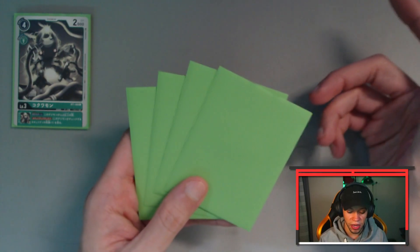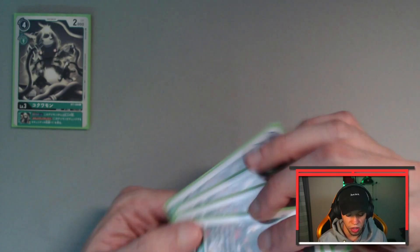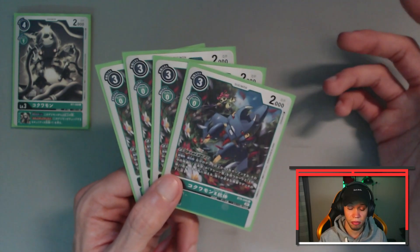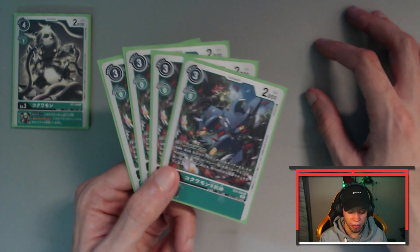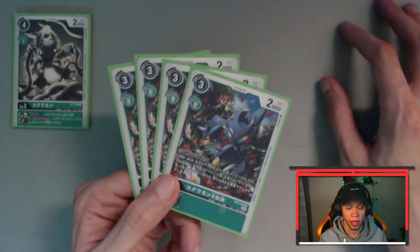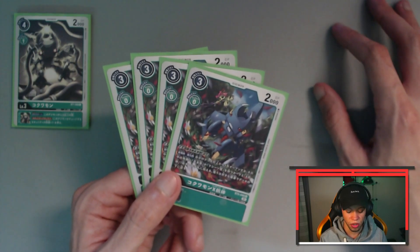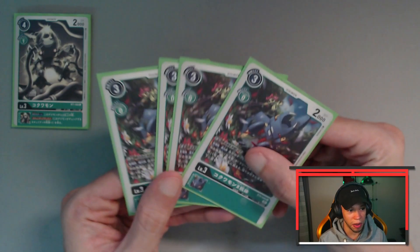Shifting over to the speed of the deck, the X Antibody cards do require you to gather a lot of pieces very quickly, and one of those ways is by using the Kokuomon X Antibody who on play or on Digivolve allows you to look at the top three cards of your deck, grab a machine or an insect and an X Antibody card, and then add them to your hand. Because he's zero cost from the Kokuomon it's super useful for extra cycling and extra draw. Kokuomon is one cost but this deck is relatively cheap, so four copies of this bad boy.